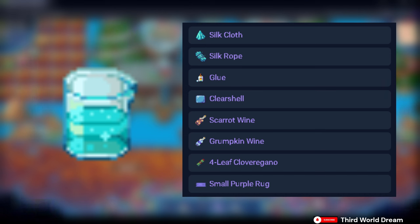It can also be crafted into Scarrot Wine, Gromkin Wine, 4 Leaf Clover Regano, and a small purple rug. Among the 3 resources dropped from this Slug Hutch, Silk Slug Slime has the most crafting paths.